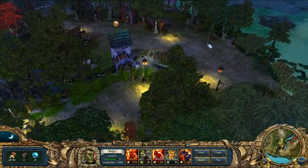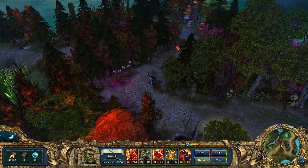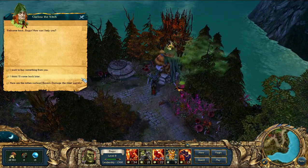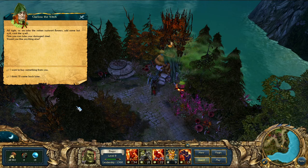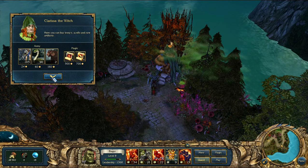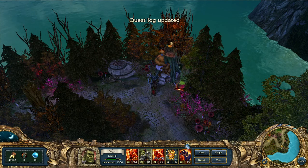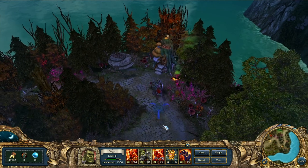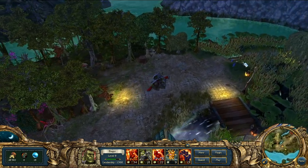Maybe there are a couple of things we can do. Here we go — damage the steel quickly. Clarissa says: 'Let me take the rotten rustwort flowers, add some bat spit, cast the spell — now you can take your damaged steel.' There's nothing new to buy from her. I didn't add bears back to our group because the Cerberus are probably better, and there are only two bears available anyway. Let's take these back to the blacksmith.